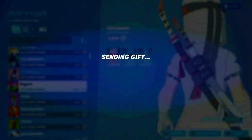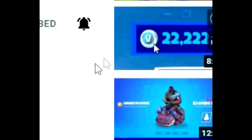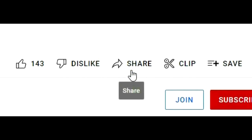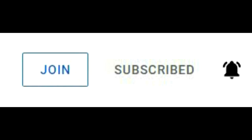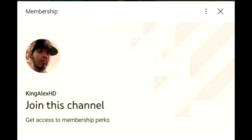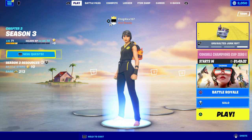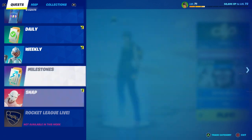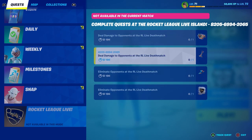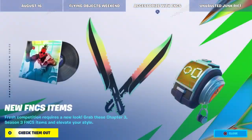All you have to do is subscribe to the channel, turn on all notifications, share the video on all different platforms, and become a channel member to get exclusive content. In this video, I'm going to show you some free rewards you can actually get, including the Dragon Ball Z Kamehameha emote.